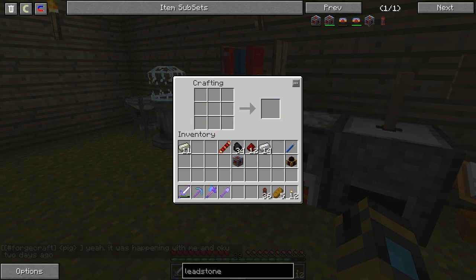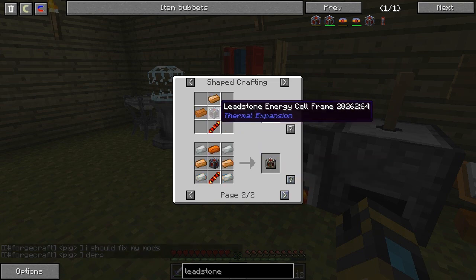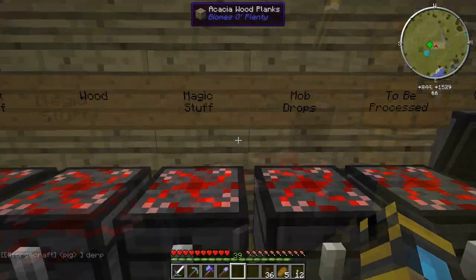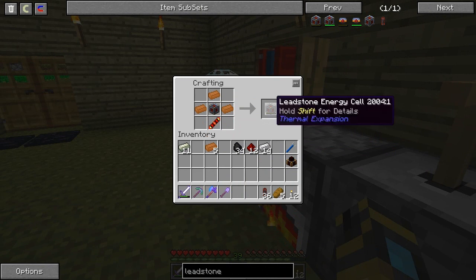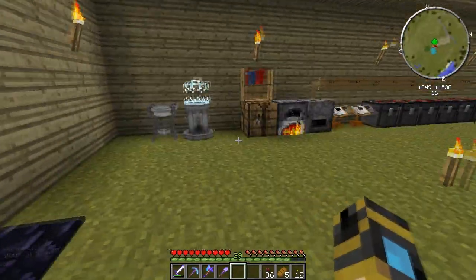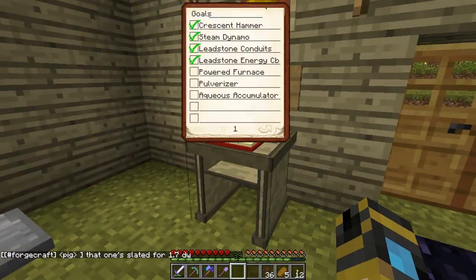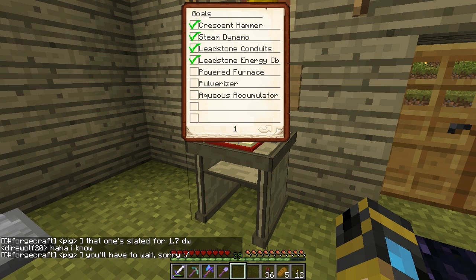So whereabouts is this cinema? Toby, I'm at your house. If you click on the book it brings you to the digger. Come in here - and I've also now added - this is our cinema. You can see we're playing Star Wars right now. Get ourselves an aqueous accumulator.